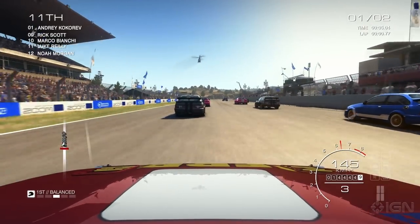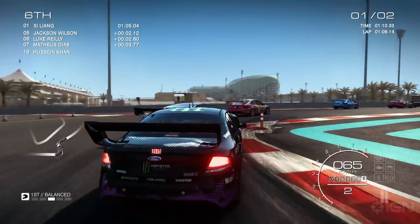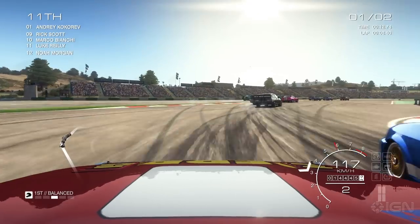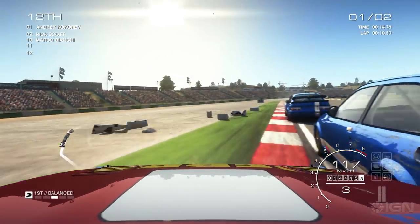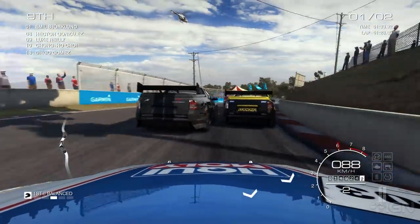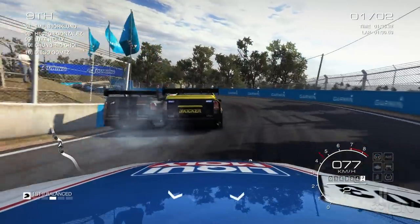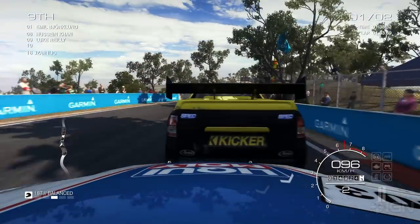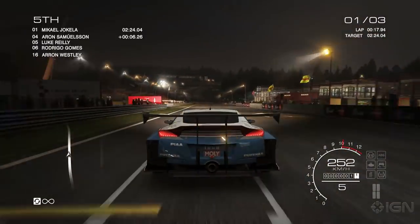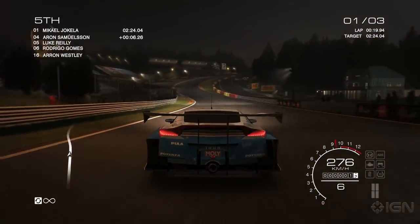The touring category is arguably where Autosport most resembles the typical Codemasters circuit races of old. It lacks the real-world championships of its race driver ancestors, but the aggressive door handle to door handle nature of touring car racing is extremely well emulated in Autosport. Real-life circuits are the focus here — there are 13 and most feature several routes. Codemasters has even added practice periods and qualifying rounds.